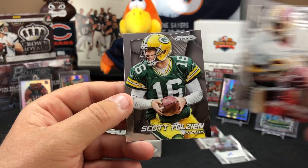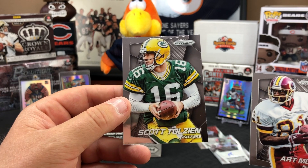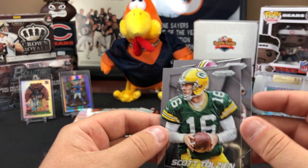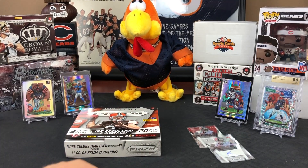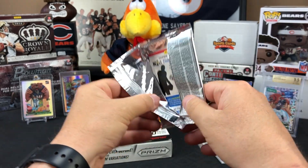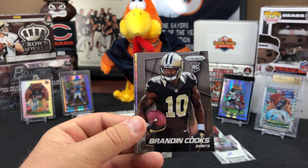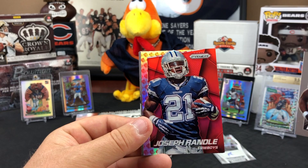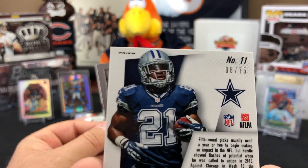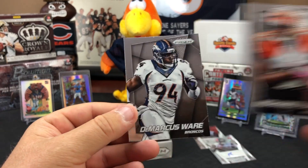The Roethlisberger Air Marshals card is the silver version — cooler if it were gold. A Scott Tolzien Green Bay quarterback card also appears. Then a Brandon Cooks rookie, a Joseph Randle Cowboys card numbered 6 of 75 in a pink parallel, plus Muhammad Sanu and DeMarcus Ware round out these packs.